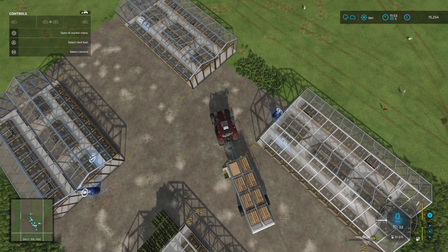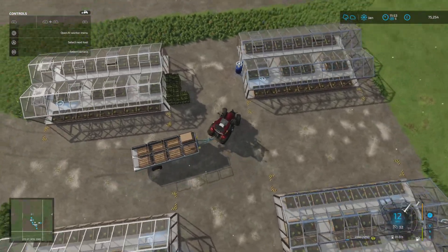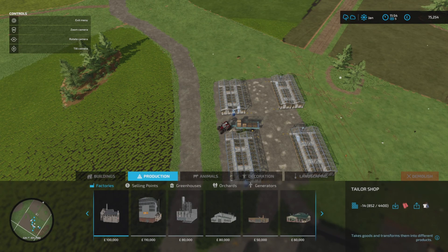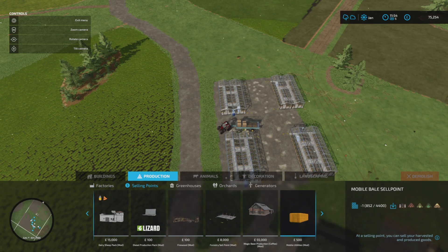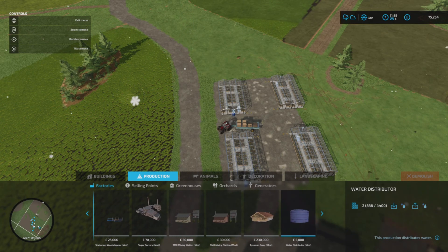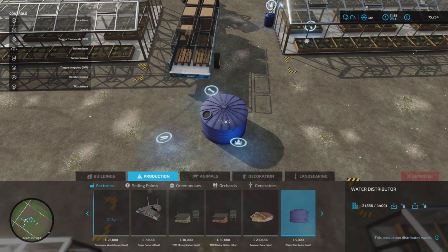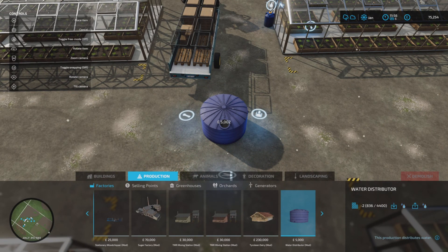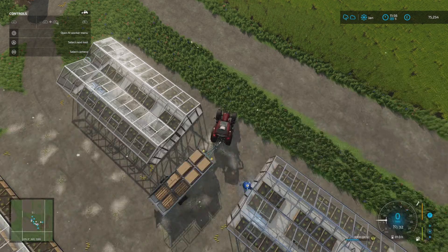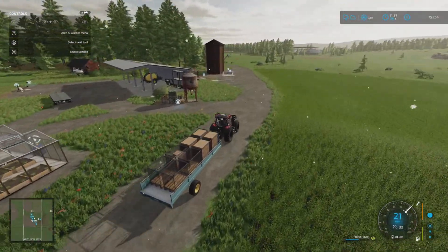It'll be interesting to see what we end up with once we sell this. I was also thinking — the water distributor — I was going to put it right in the middle of the four greenhouses. I think that would actually be a benefit — it would automatically distribute the water to the greenhouses for me. We'd just need to hire out something to fill it up, because it does take quite a lot of water.